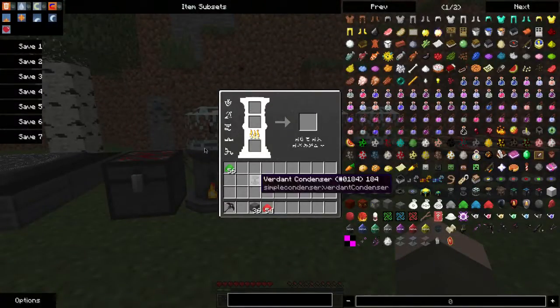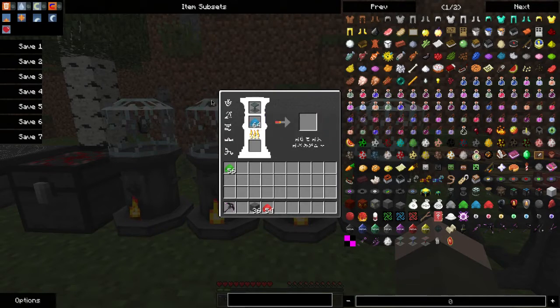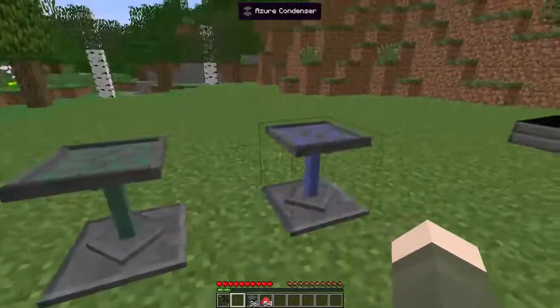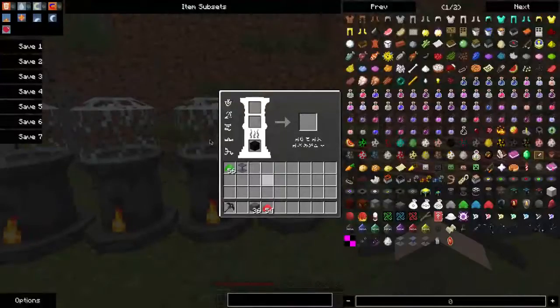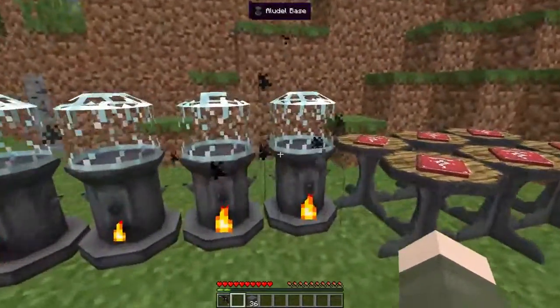The next tier up after the Verdant is the Azure Condenser, which requires 16 Azure Dust — so twice as much — and it is just twice as fast as the Verdant Condenser. And then the last tier is the Minium Condenser, which requires 32. It consumes items instantly and creates one every tick.